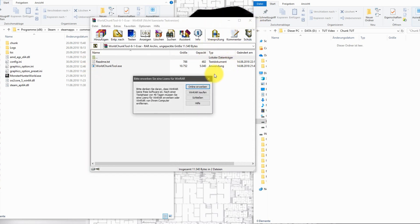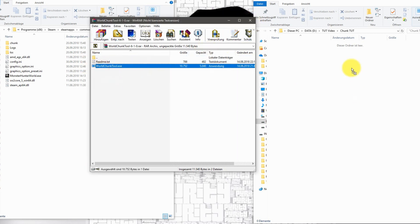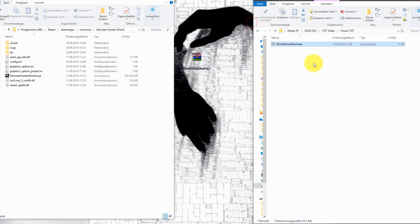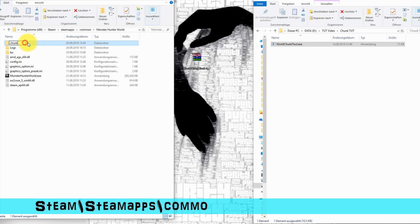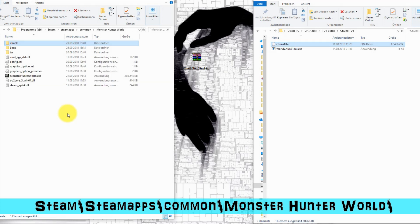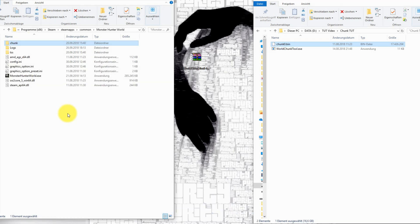First of all create a new folder and put the WorldChamp tool in it. Then we need two files from the game itself. The first one is junk0.bin and the second one is the oo2core5_win64.dll file. Just copy and paste them and we're good to go.